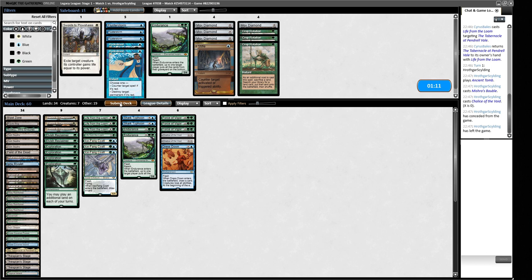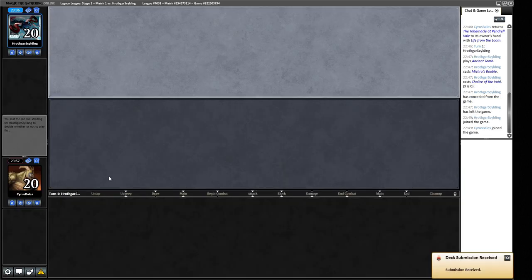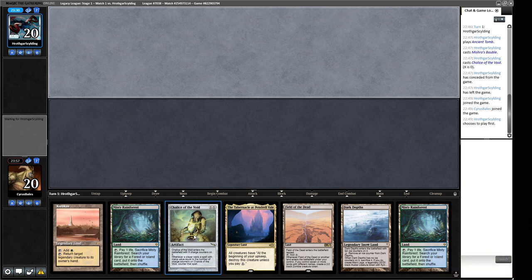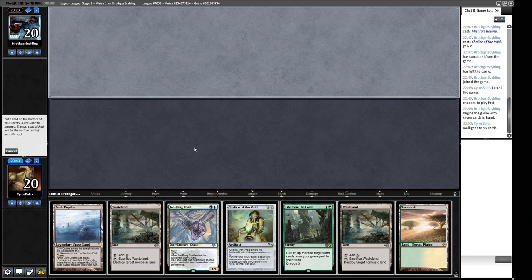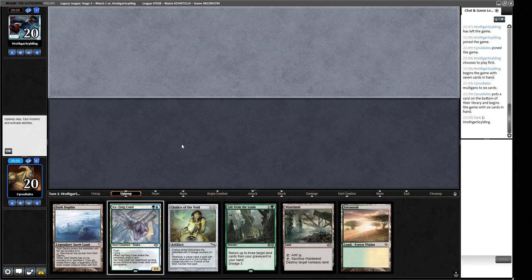It'll be harder to make a 20/20 without the Crop Rotations, but this hand covers their artifacts. Our opponent is on the play so how good is that? We're one card away from making a 20/20 but our hand is very slow with a lot of lands — I think we should mulligan into more action. We've got a sort of wasteland-lock hand. We get to play Chalice of the Void for zero and start Wastelanding our opponent, but we need to get Life from the Loam running first since we only have one green mana.